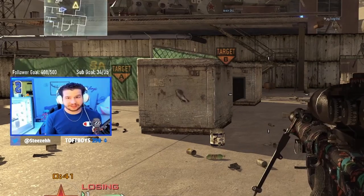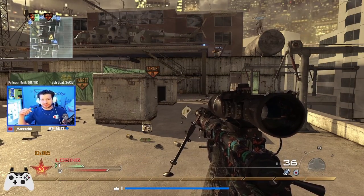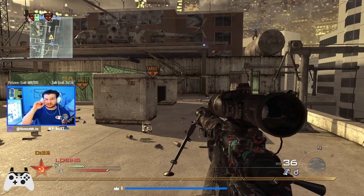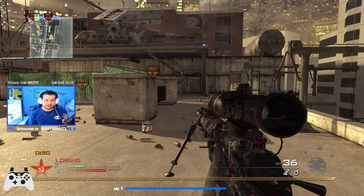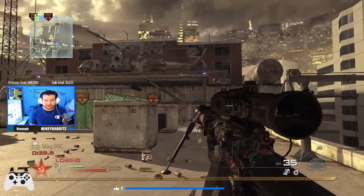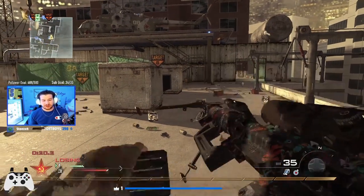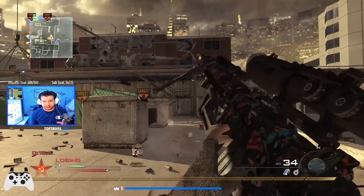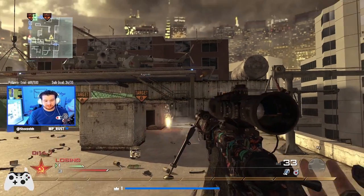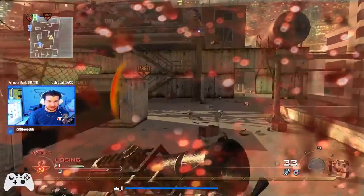I've got my controller overlay enabled at the bottom left corner of the screen — if you look at that you can kind of try to see the timing on how this works. But really it's a visual thing: as you reload, that clip goes back, it comes out, and then it goes back into the gun. It also makes an audio cue with two little reload clicks. Right before that second reload click is when you want to press Y, and for the visual cue, you want to press Y right before that clip is going back into your gun.